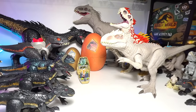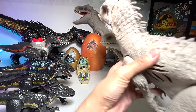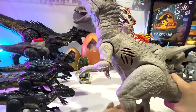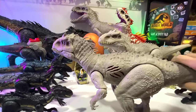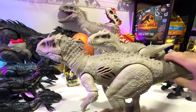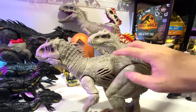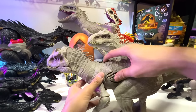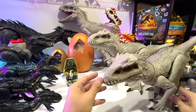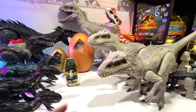Next up, let's pick up another Indominus Rex. This is another huge one — the Extreme Damage Indominus Rex. It's basically using the same sculpt as the Grip and Growl. I don't think this one has any lights, which is kind of a pity. I'm going to put it right over here. Looking really good.